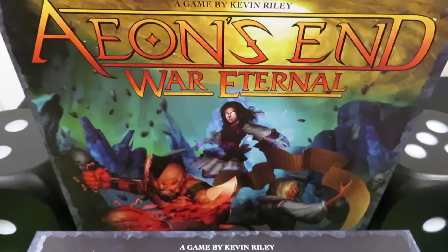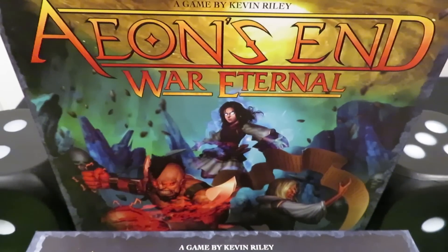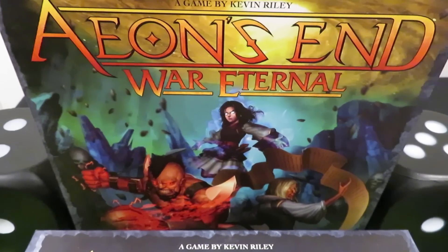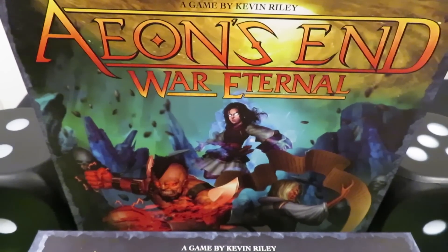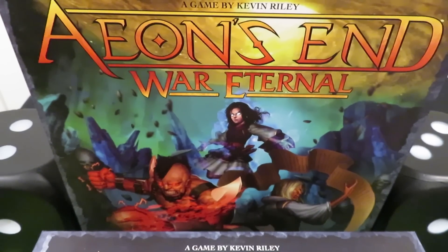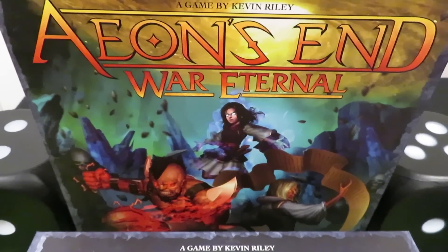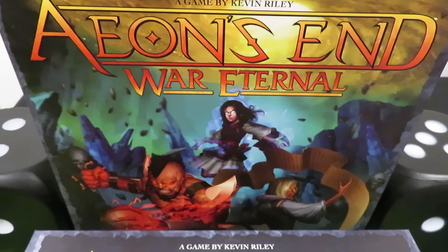Each round the players and nemesis will take turns in random order. During a player's turn they will be able to cast spells, acquire additional gems, relics, and spells from the supply, manipulate their spell-casting breaches, and use their unique abilities. All four of the different nemesis included in the game are unique in the actions taken during their turns and will require a different strategy to be defeated.